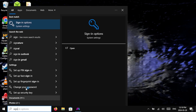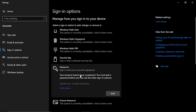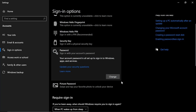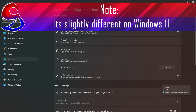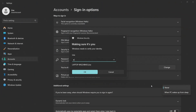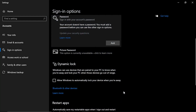And go back to sign-in options. If you don't have a password on your account, you will need to temporarily add one. Then you will see an option for 'require sign-in' — set it to never. And then remove your password. Now Windows will sign you in automatically.